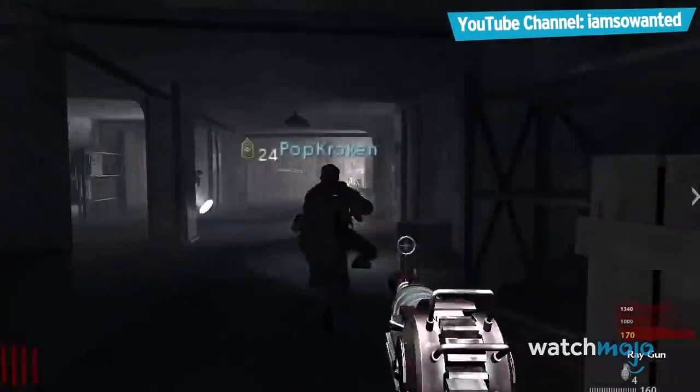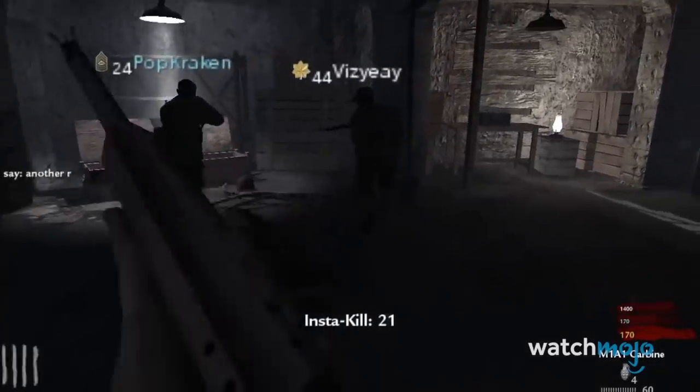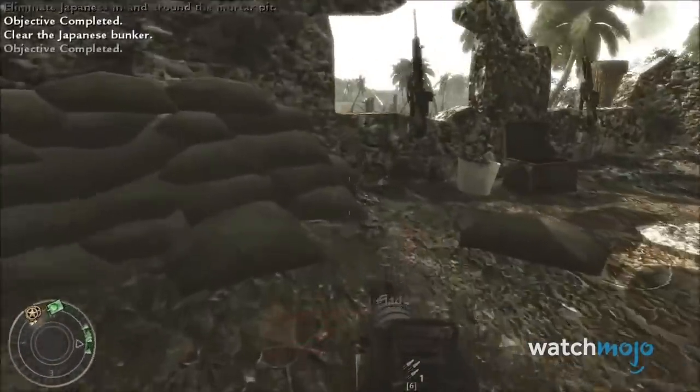Most Call of Duty Zombies fans will recognize the Ray Gun instantly — a weapon hidden away in the randomized mystery box, it is very powerful against the horde of the undead. What most don't realize, however, is that the Ray Gun is also hidden in World at War's campaign.